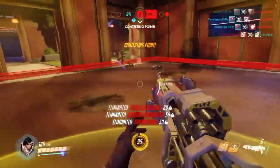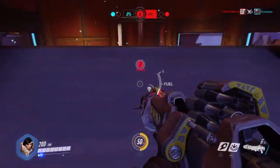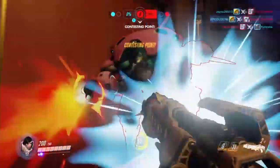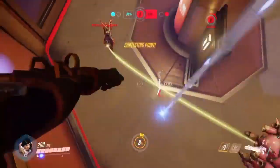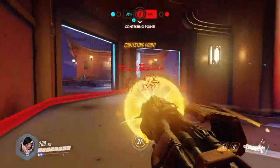I get a couple cool kills when I'm up in the air. There's a lot of damage to be done on enemies — just flying over the point, boosting over the point, holding in on the thrust, and shooting down on enemies. I really like her boosting ability with the gliding. You can stay up in the air and just keep firing on enemies. Really high advantage — enemies aren't really looking up in the air most of the time.